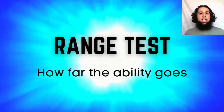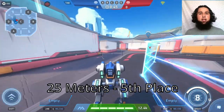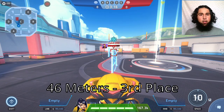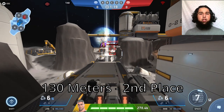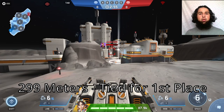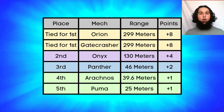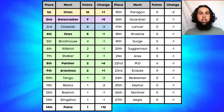Next the range test, ranking by how far the ability goes — not including abilities that move the mech. Puma's ability goes 25 meters (5th), Arachnos 39.6 meters (4th), Panther 46 meters (3rd), Onix 130 meters (2nd), and both Gatecrasher and Orion go 299 meters for 1st place. Orion and Gatecrasher get eight points, Onix four, Panther two, and Arachnos and Puma one point each.